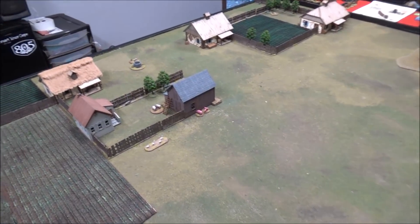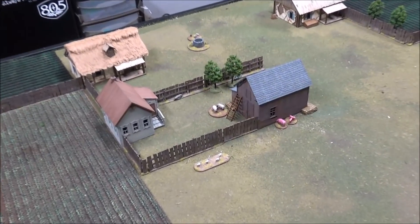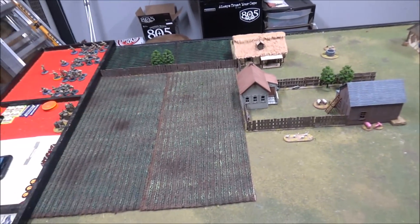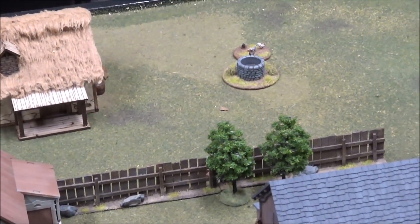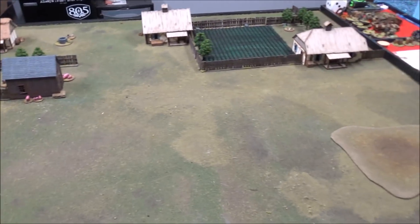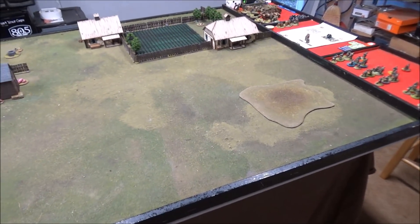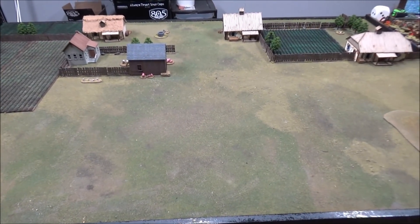Terrain-wise, basically everything on this table is soft cover. All the buildings are wood, all the fences are wood, and the fields are just there for looks — no impediment to movement whatsoever. The well, even though it looks like hard cover, is also just a piece of scenery so it won't provide any hard cover. The German side is very open except for a little piece of rough ground, which provides soft cover if you're in it and stationary.